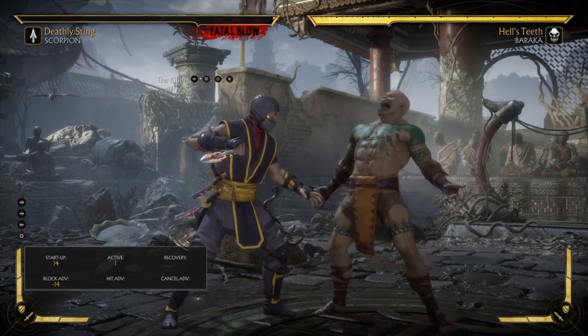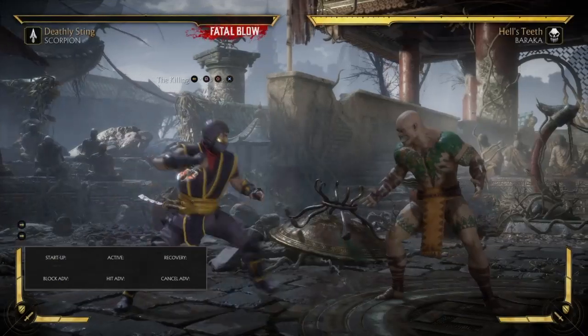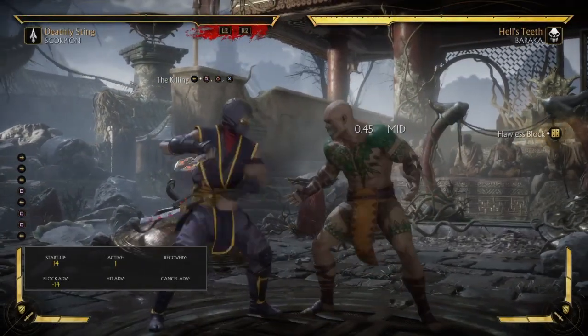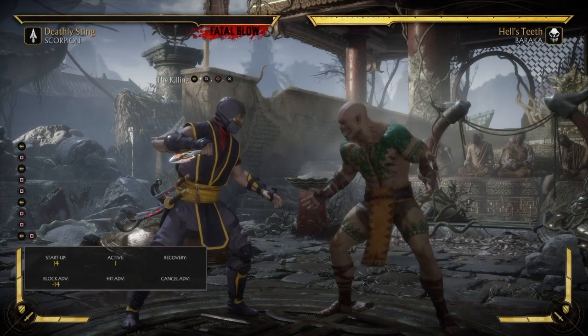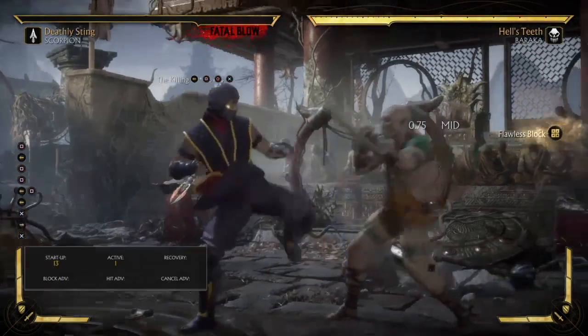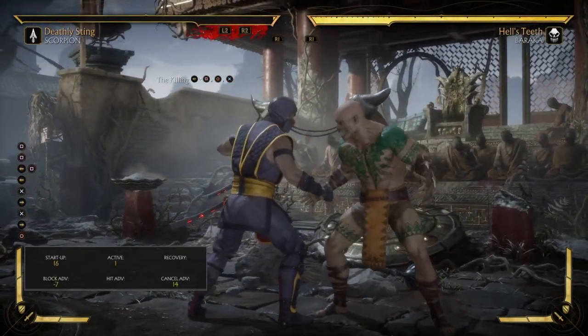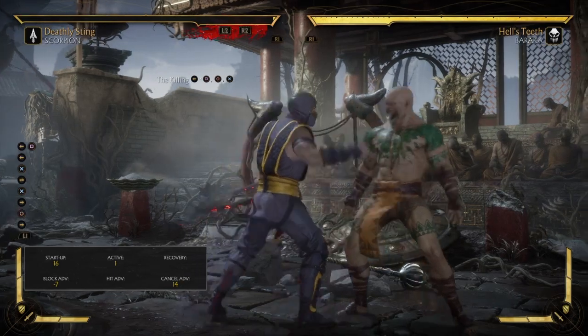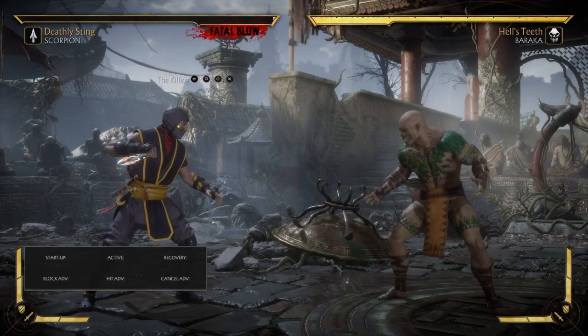There's no reason you should allow Scorpion to go for a stagger string, because as you can clearly see, that string comes out really fast and he's minus 14 on block. He can create a 50-50 situation, put you in a stagger string, mix you up, and hit you with a throw to get a crushing blow off of it.